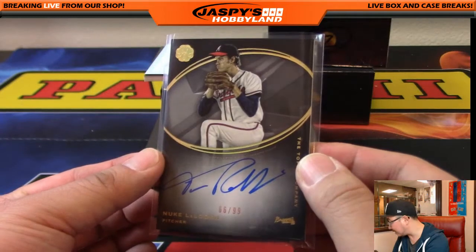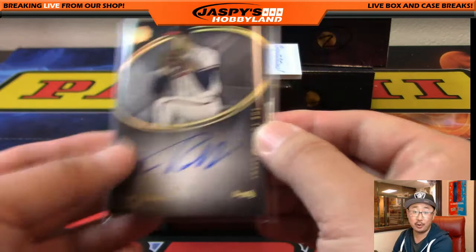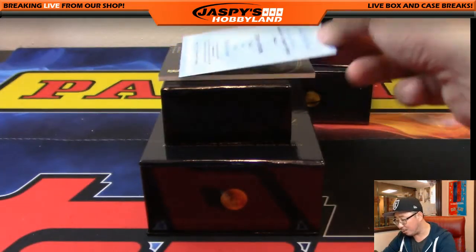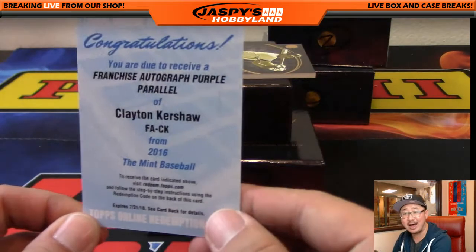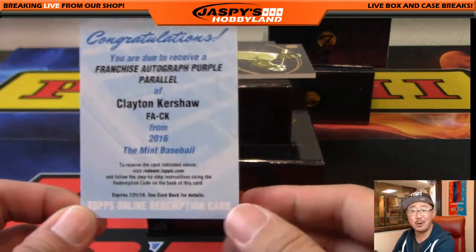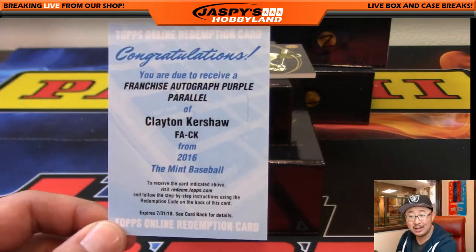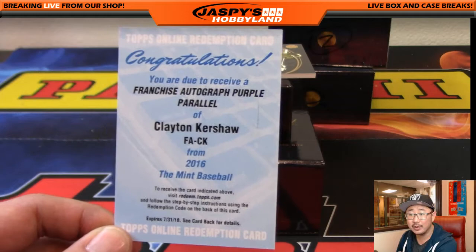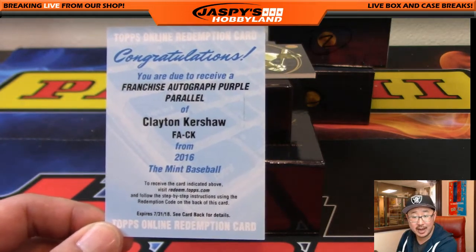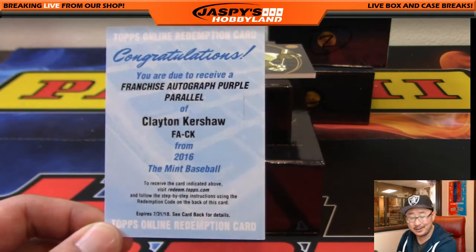Number 66 goes to Scott Cooper. And a redemption for spot 100 — Clayton Kershaw! The franchise autograph purple parallel, wow — that goes to spot 100, Daniel Pelletier. Looking it up on the checklist — franchise autograph purple is out of 50. Very nice.